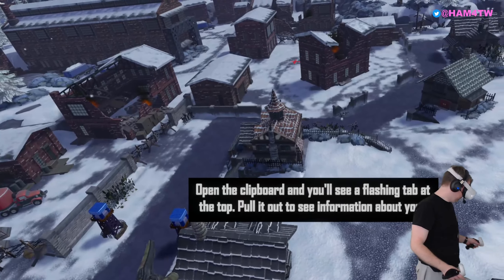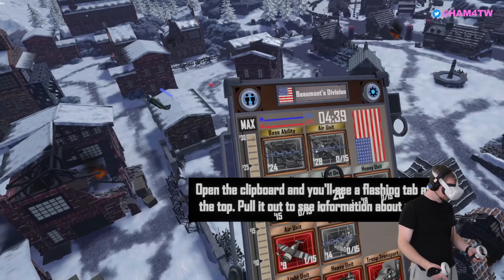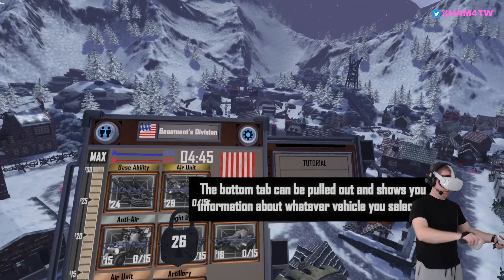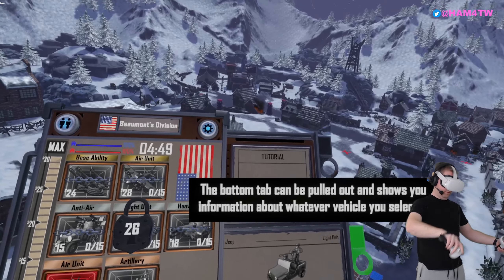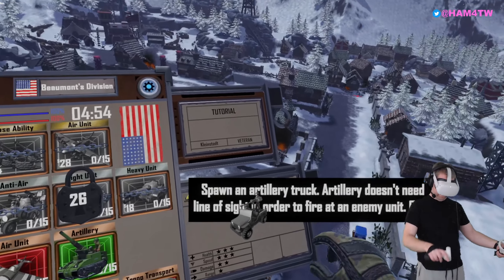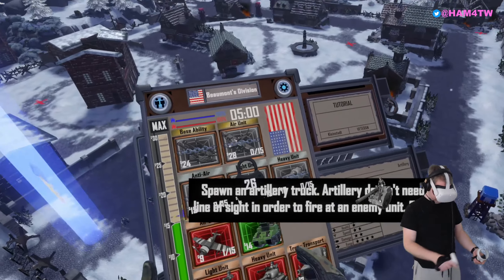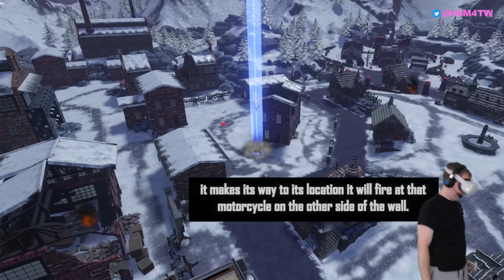Open the clipboard and you'll see a flashing tab at the top. Pull it out to see information about your current game. The bottom tab can be pulled out — it shows you information about whatever vehicle you select in the clipboard. Now spawn an artillery truck. Artillery doesn't need line of sight in order to fire at an enemy unit. Once it makes its way to its location, it will fire at that motorcycle on the other side of the wall.